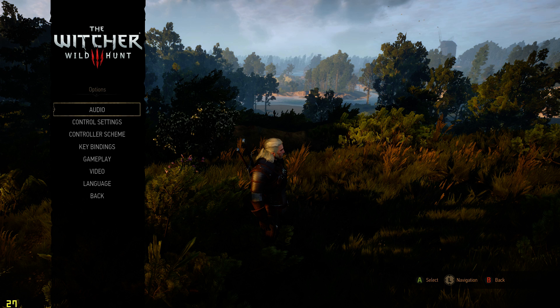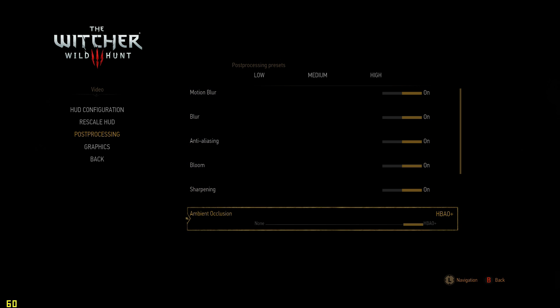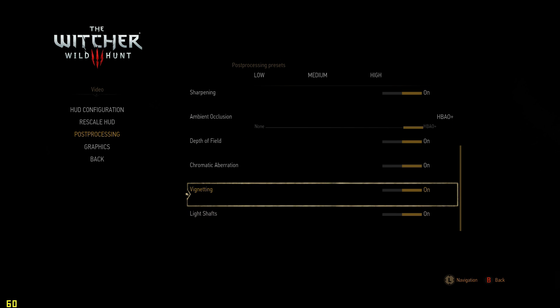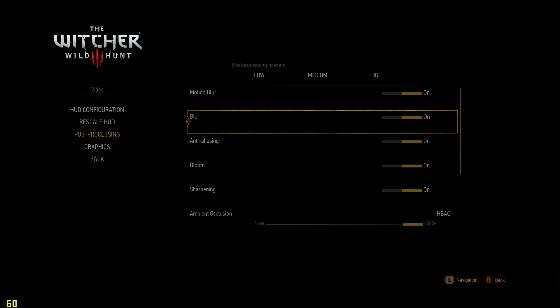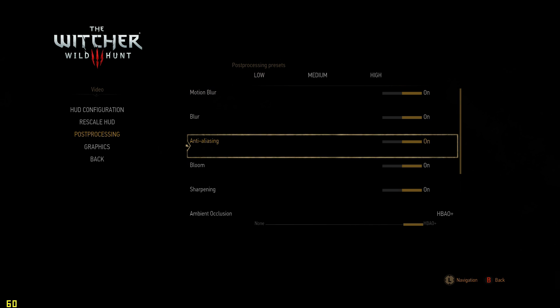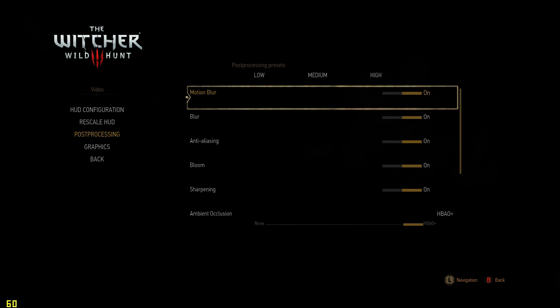So if we go over to the settings quickly — Video. There's post-processing options, which are all separate. Pretty much put everything you could want here; got everything on for the purpose of this. AA is a toggle. To change it you need to actually go into an .ini file to set what you want, but that's just defaulted to on at the highest.